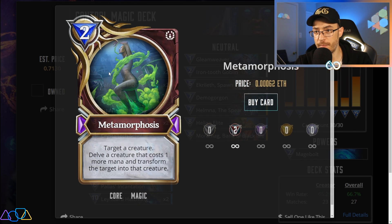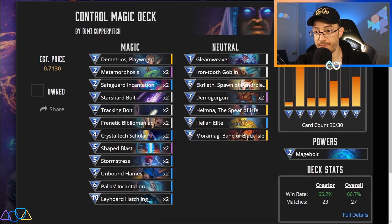First, you have Metamorphosis, which this card is insane. You get to target a creature either friendly or foe — which is huge — and you get to delve a creature that costs one more mana and transform the target creature into the new creature. So if your opponent has something insane that you can't deal with, you just Metamorphosis it for two and you get to delve. So three options pop up. There's typically going to be one option that's not very good and you can pick that if it's your opponent's creature. And for your own you get to pick the best option. For your own stuff you only want to really be using this on your big bombs, especially your 8s.